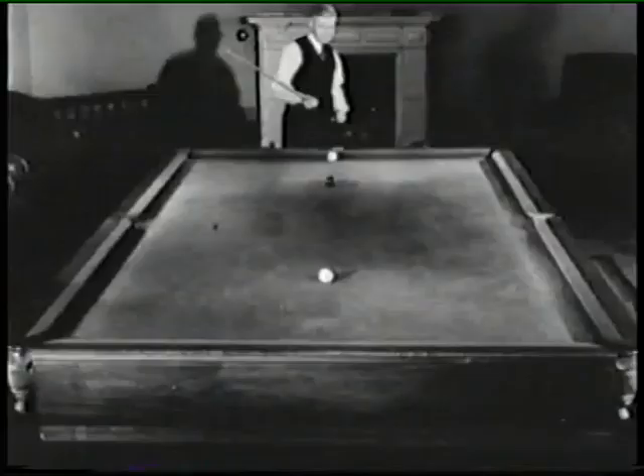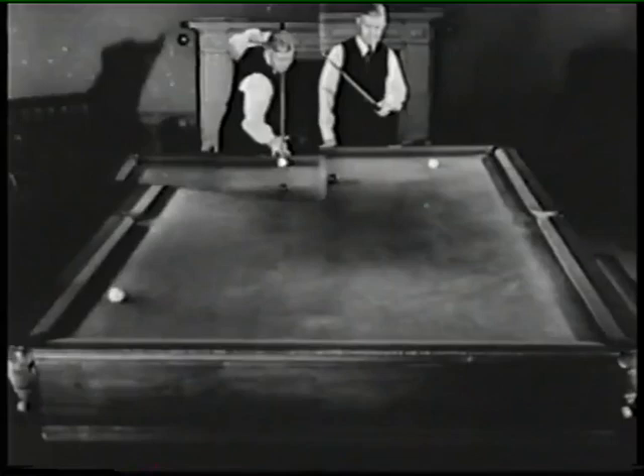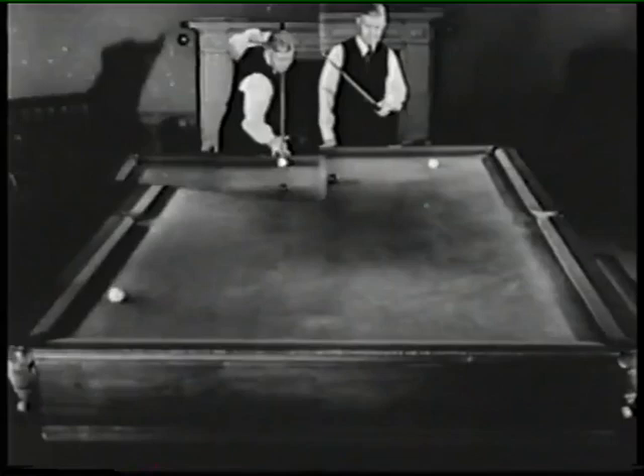And here's a snooker — the object ball is hidden from the cue ball. Walter makes the cue ball jump the obstruction to hit the object ball, saving forfeit points. And now in slow motion. There's no deception — same result. To avoid a snooker is an art itself, but to be snookered and still pot two balls is really something.